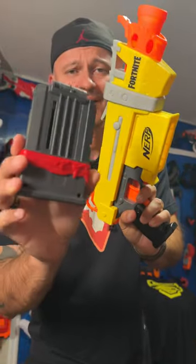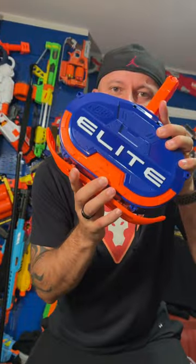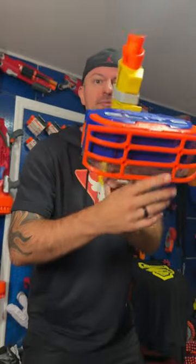What do you get by putting a six round magazine into a blaster like this? Jack squat. So we're going to go with a 50 rounder. What do you get when you put a 50 rounder into a blaster like this? You get a beast blaster.